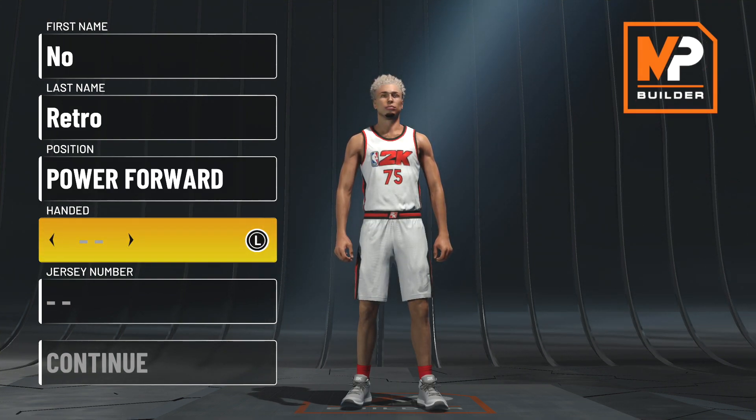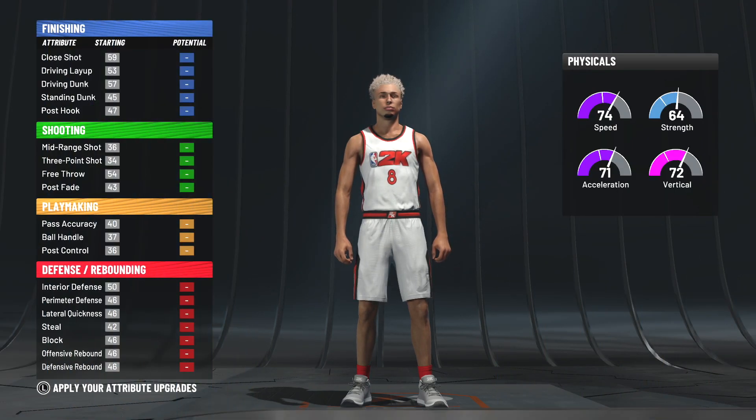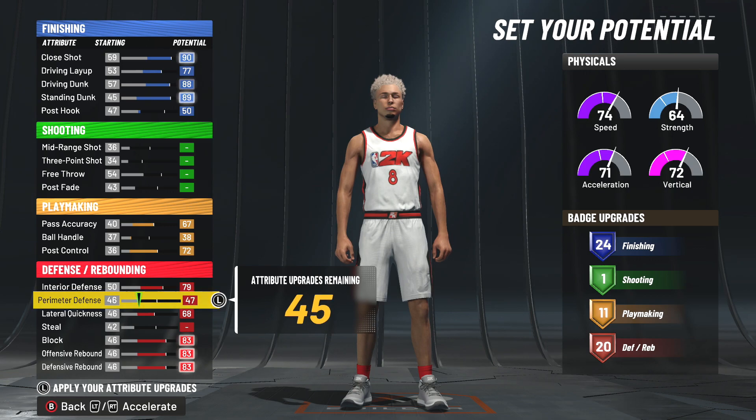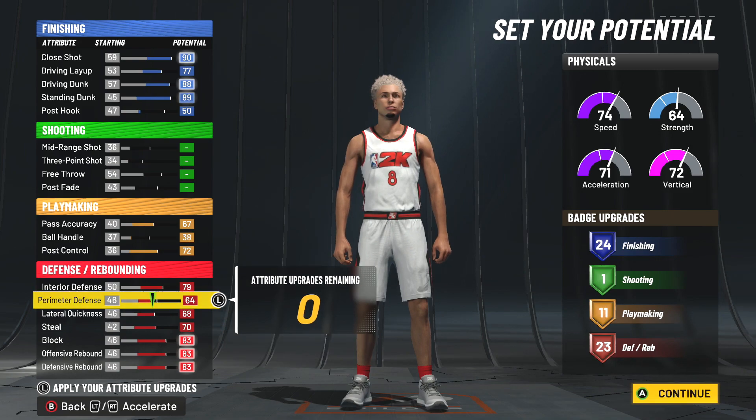Power forward — balance between defensive and finishing. Fastest speed, I always like the fastest speed. You can put your steal rating up max and just put it here — it's up to you if you want to do all this.